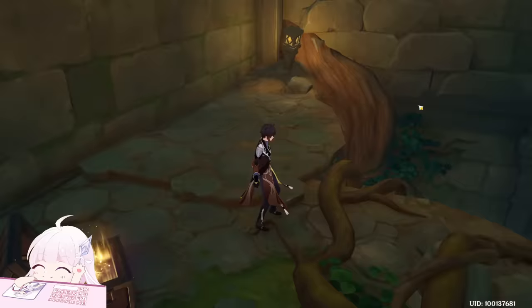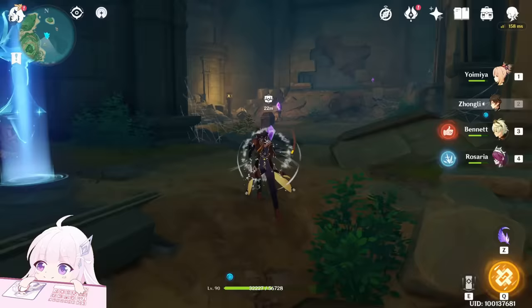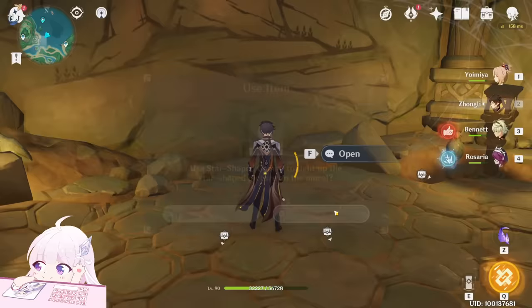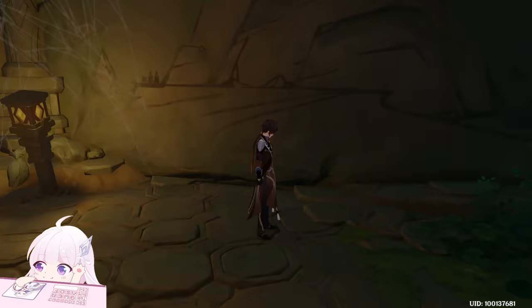Now get down. After we got the gems, let's go out and head back upstairs to that room. Once you're here, just place one gem here, one gem here, and the last gem here.